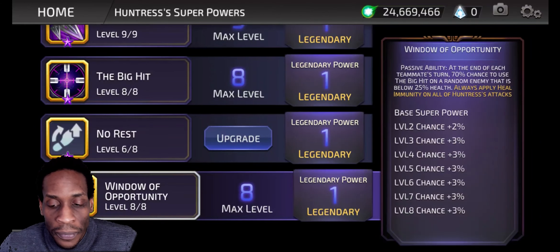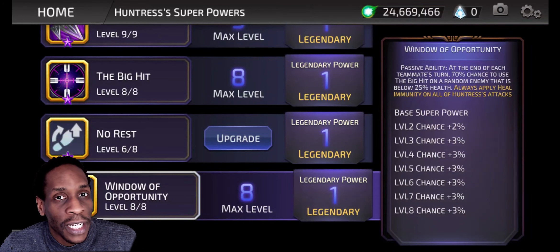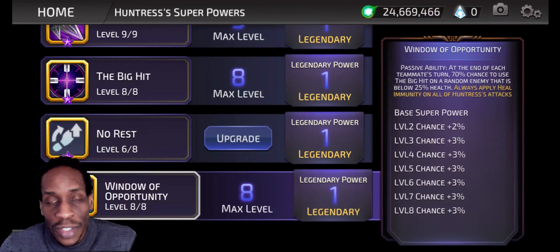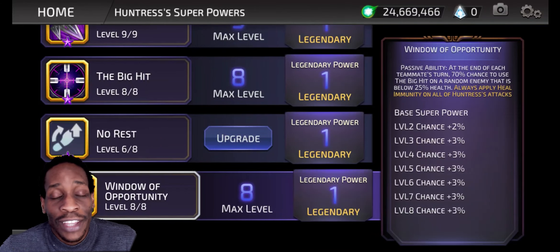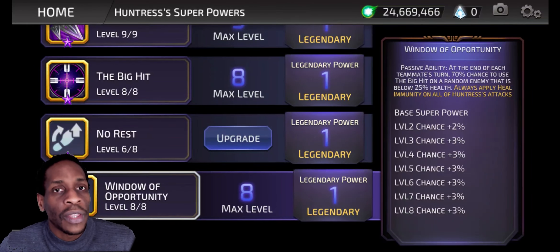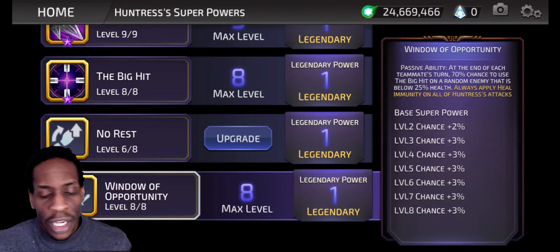Window of Opportunity passive: at the end of each teammate's turn, 70% chance to use the big hit on a random enemy that is below 25% health. Awesome ability. Also, always apply heal immunity on all of Huntress' attacks, which is awesome because this prevents revive. The heal immunity goes on right after the attack, so if you got killed on the big hit with any of her abilities, when you fell you weren't going to revive. Perfect for Grodd, perfect for basically anybody who does revive. That is her kit.